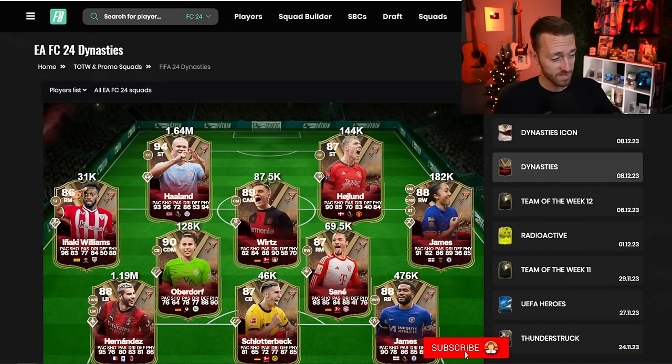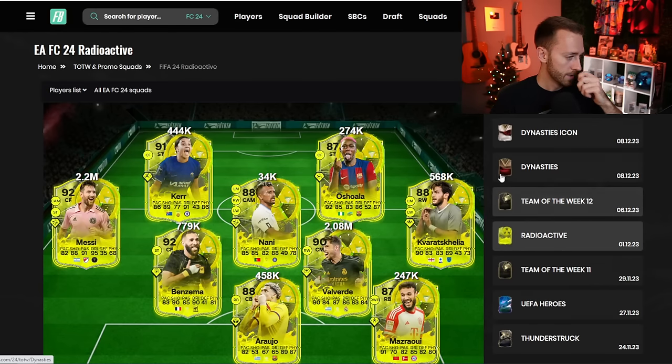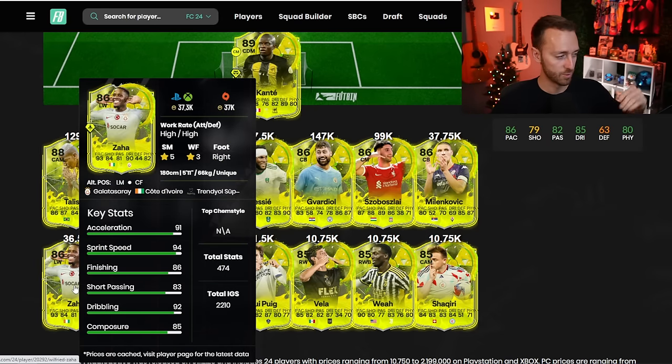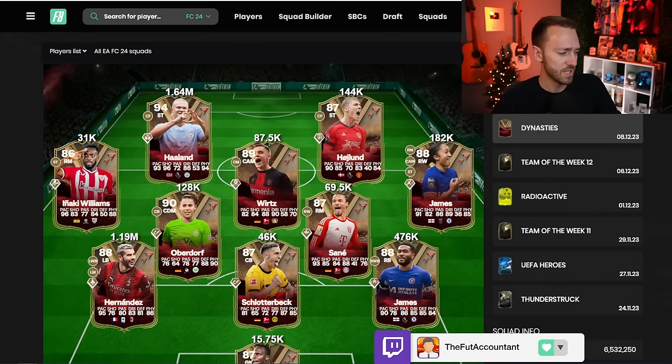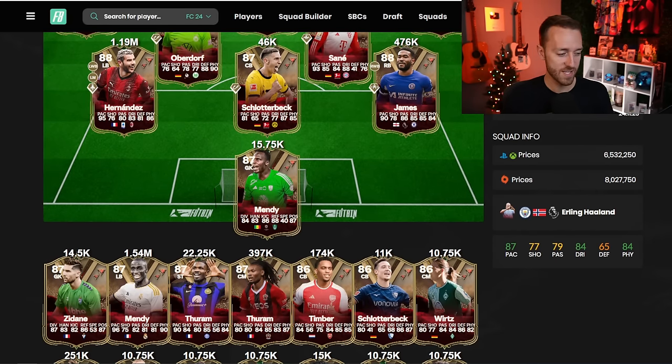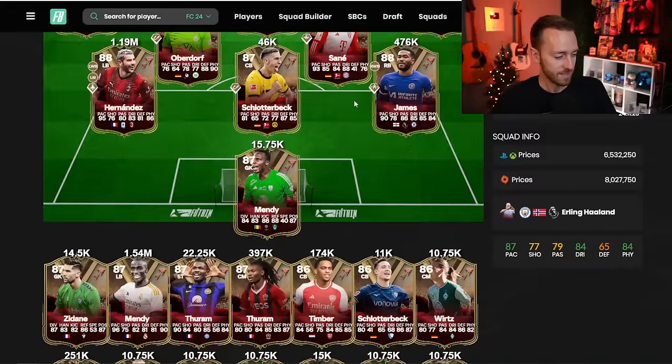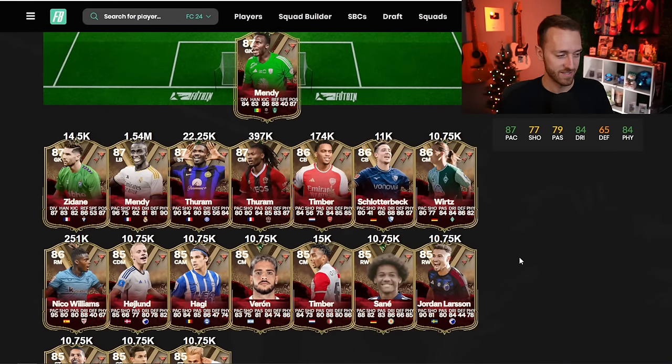Keep a close eye on cards because in the past couple of weeks — last Wednesday with Radioactives — we were buying Zaha for 67,000 coins before Rivals rewards. He went up to 75,000 after rewards, then dropped off a lot afterward. That's the kind of fluctuation to watch. For example, Haaland is now at a believable price of 140k — maybe that goes up after Thursday rewards, making it a good short-term flip window.